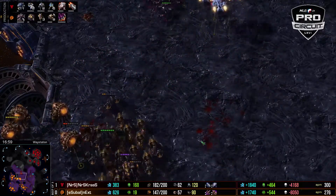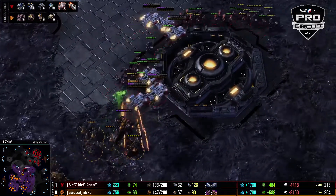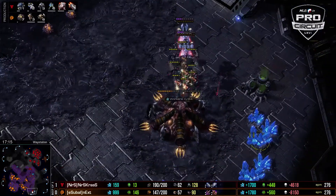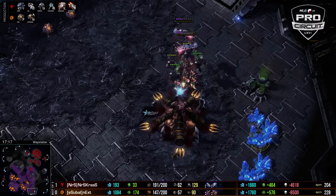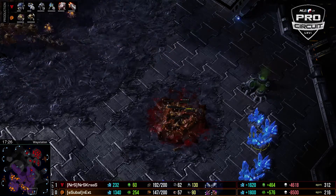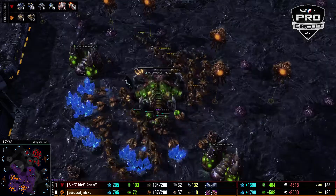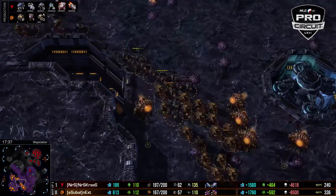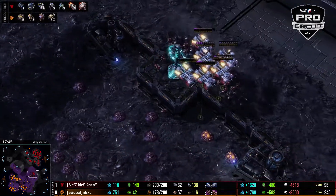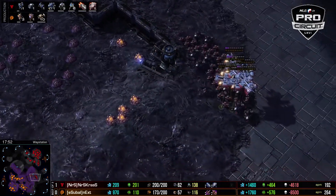He doesn't have a clear transition from here — he's just going to have to keep adding units. Cress's 2nd expansion is on the way. We see there's already one fewer mineral patch in the Terran main than in the Zerg's, so it's starting to run out. He's adding a lot of hydras. The hydra to roach ratio — you want to spend as much minerals and gas as you can. Right now it's obvious he can make roaches, but making hydras would mean floating a lot of money. In general, the more marauders they have the more hydras you want; the more marines they have the more roaches you want.